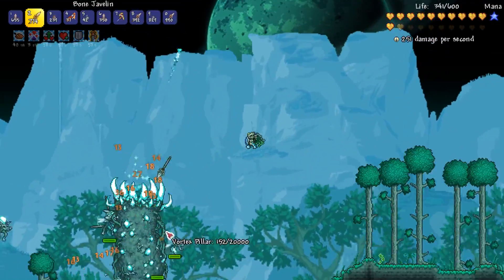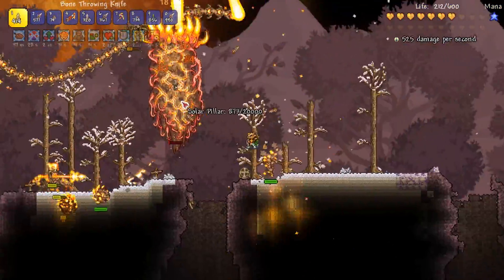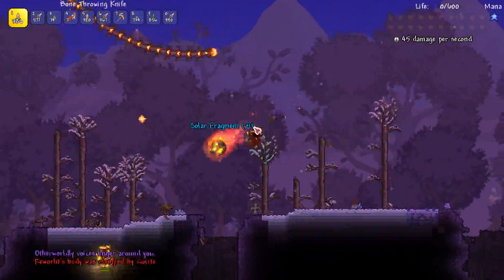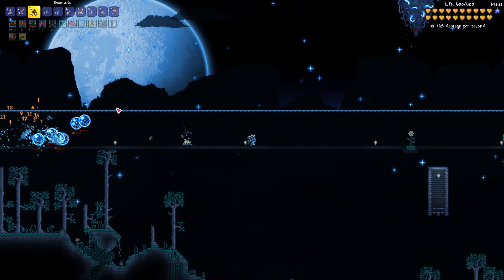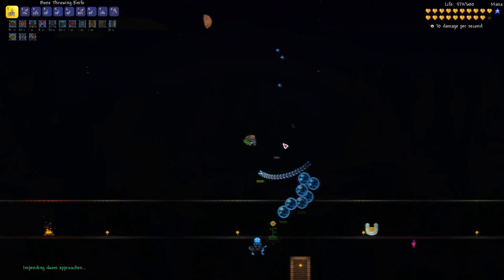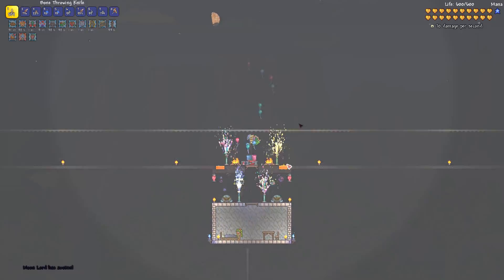I do the same slow process with the Vortex and Solar Pillars — it literally takes forever fighting only a few mobs at a time, but taking it nice and slow means I don't die as much. Before tackling the fourth pillar I restock supplies at base. I head to the Stardust Pillar, which has spawned on top of my asphalt runway making fighting it a little easier. Once the pillar is destroyed I collect the fragments and quickly return to the Moon Lord arena to get ready for battle.